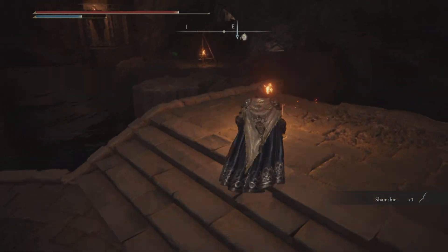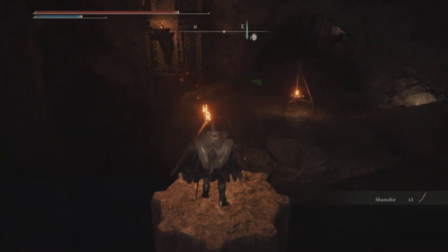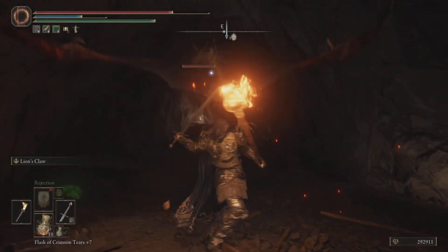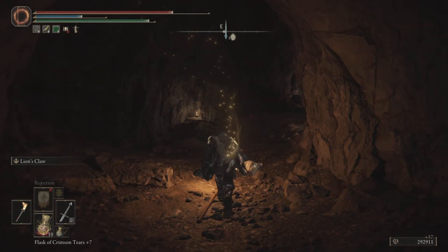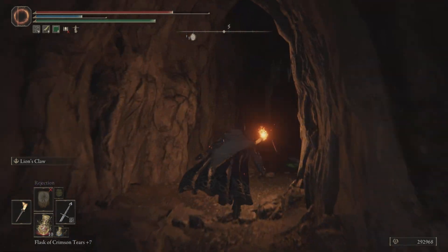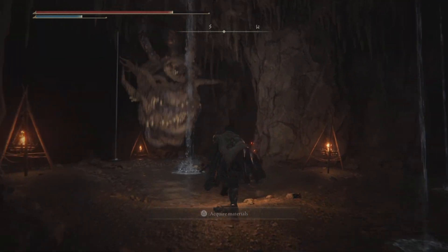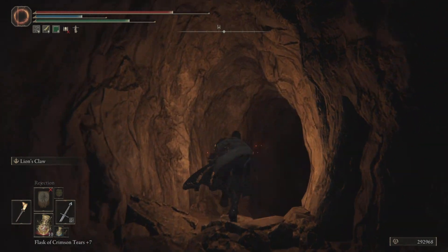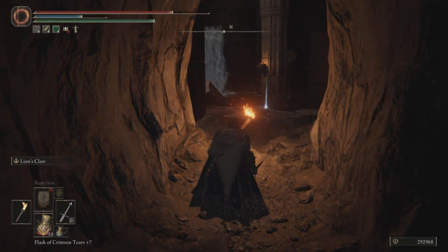That's the Shamsheer — pretty cool weapon. Check it out once we're done with the video, just once we're done with the boss, we'll check out the stats and all. So this octopus guy — you can fight him as well — but I'm going to try and skip it.